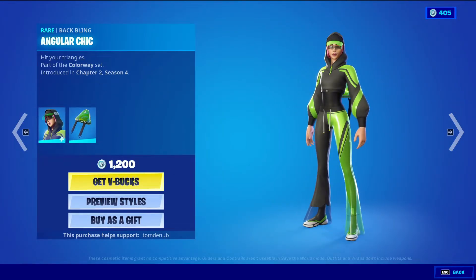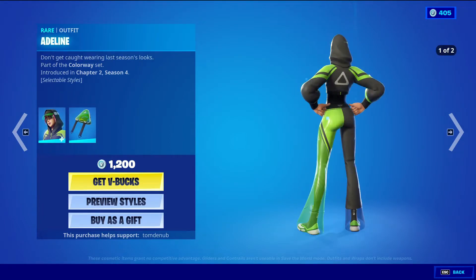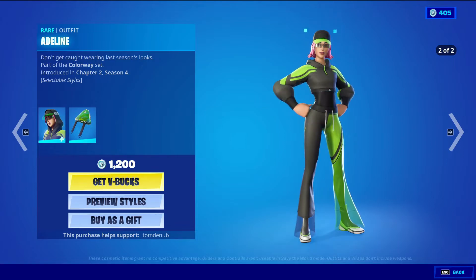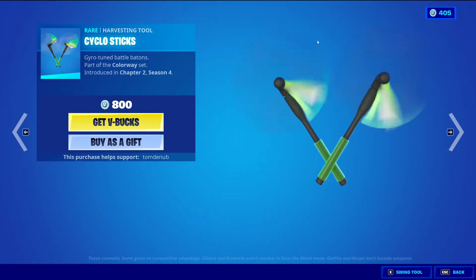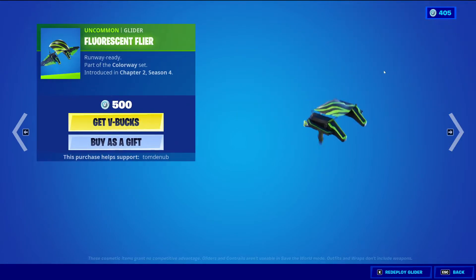Adelaide with the wrapping Angular Chick, rare skin, 1200 V-Bucks. This skin has two styles: the default style with the hood on and then the hood off style. Cyclo Sticks, rare harvesting tool, 800 V-Bucks. And Fluorescent Flyer, uncommon glider, 500 V-Bucks. I don't know why it's automatically deploying the glider for me, it's weird.